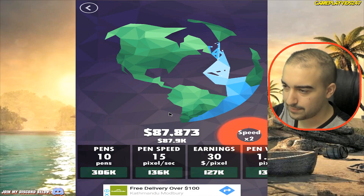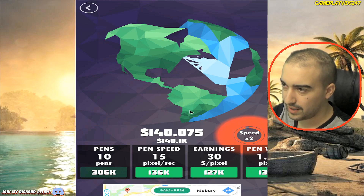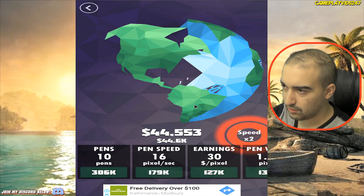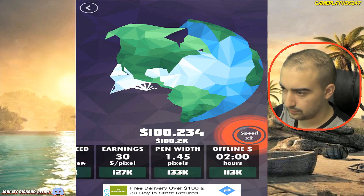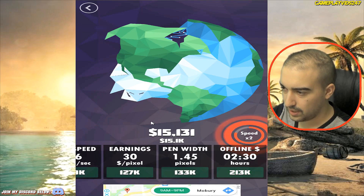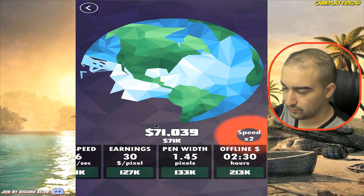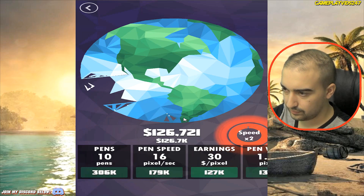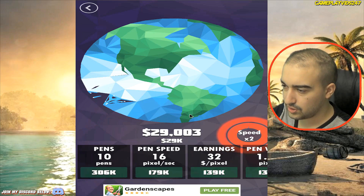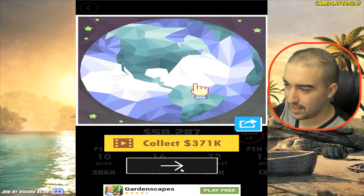On that x2 speed boost as well, which is great for us. Pen speed increase — nice. Offline progression increase as well. Earnings $32 a pixel right now. There's little stars — nice. Can change the Earth's colour.